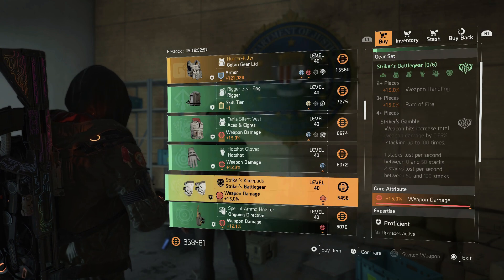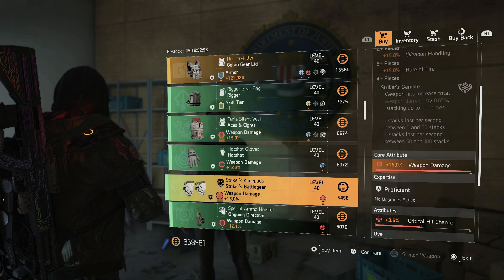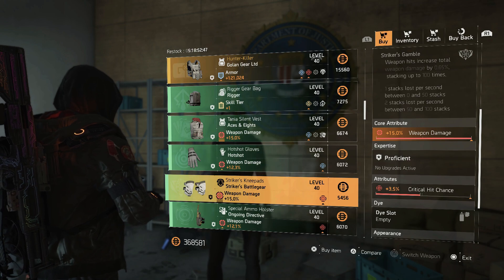Hot Shot gloves with weapon damage — put headshot damage on there if you want to do a Hot Shot sniper build. And then look at these Striker knee pads with maxed out weapon damage; you can put crit chance or crit damage on there. I would definitely pick these up — I actually run these on all my Striker builds.